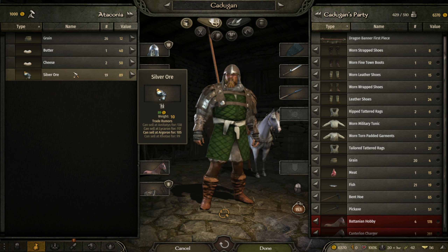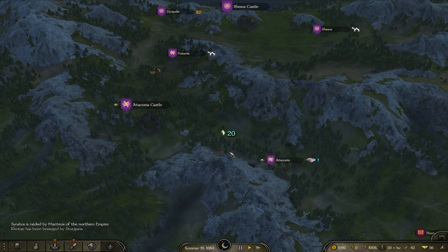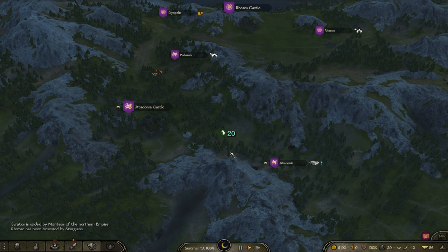This is a good time to talk about trade. Trade is fairly standard — you buy things in places where they're cheap and take them somewhere they're expensive and sell them. This place specialises in silver ore, which is a good choice. We've got a small party so we can't carry much. I'll buy a couple of silver ores for 89 and hopefully find somewhere to sell them for more than 89. Normally I buy things in villages and sell them in cities, though you can also buy in cities and sell in other cities.